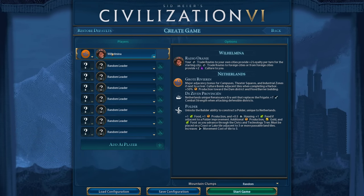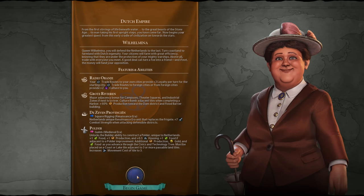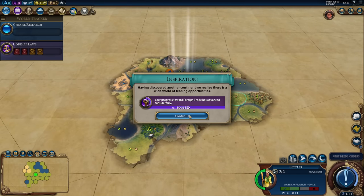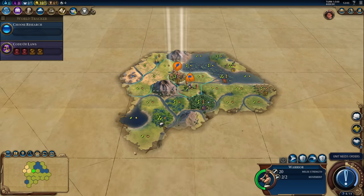We'll be playing as Wilhelmina because polders. Obviously polders are always good, but with this map her unique unit should also be quite useful. Let's check out our starting location. A foreign trade right away — okay, interesting.